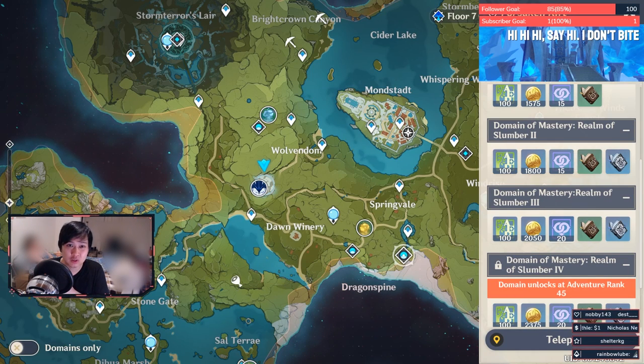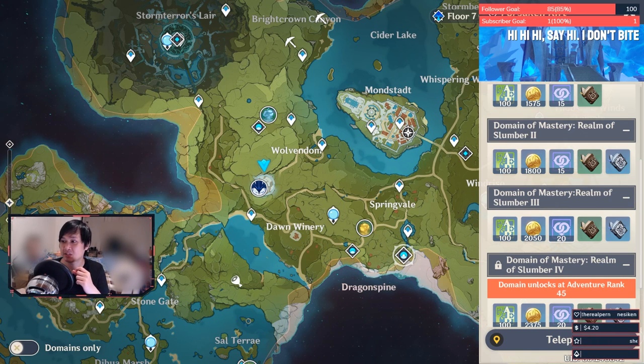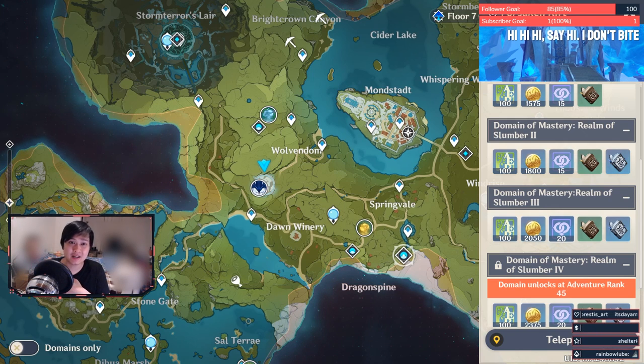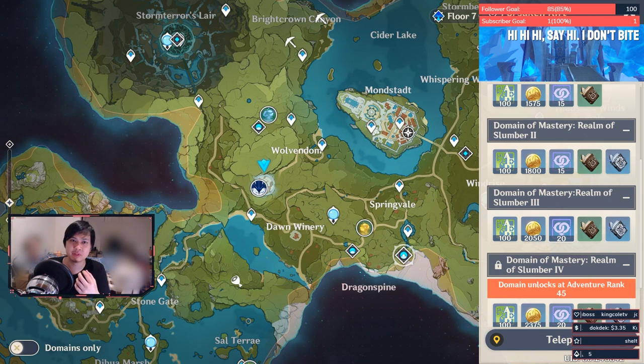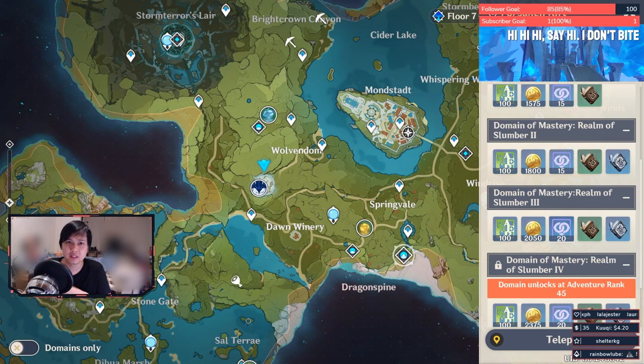Number three: take note of unlock levels for domains. For example, the next tier of book domains — Domain of Mastery: Realm of Slumber 3 — unlocked at AR 36, while the one before it unlocked at AR 28. The AR 36 variant gives you better drops, so why not wait a little longer to get more out of your resin? If you're almost at that unlock threshold, just hold out for it.